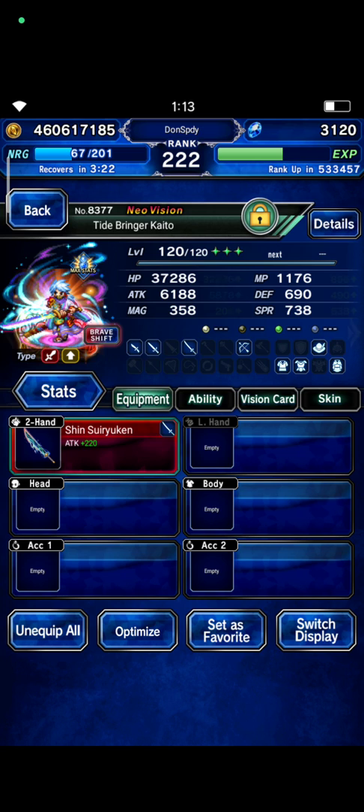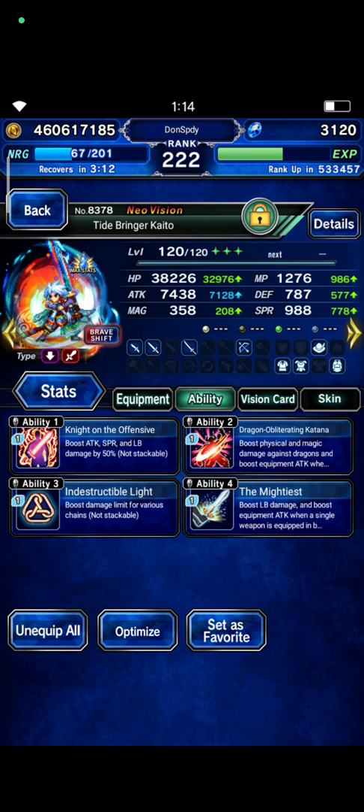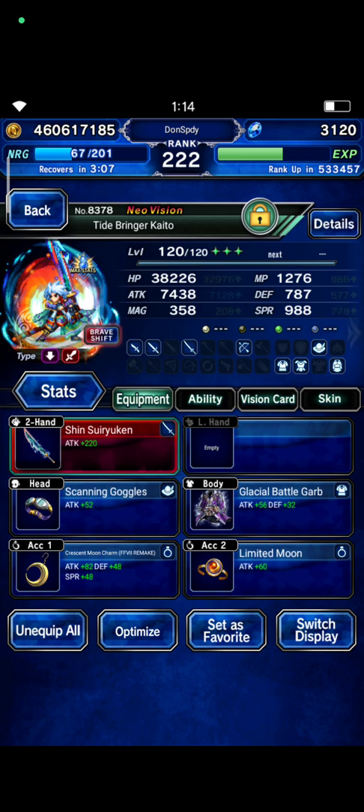And Kaito — I will not use his best form to deal damage. You guys can focus on passive build, with his own Vision card, Messina, Dragon, and LB Damage 300%.